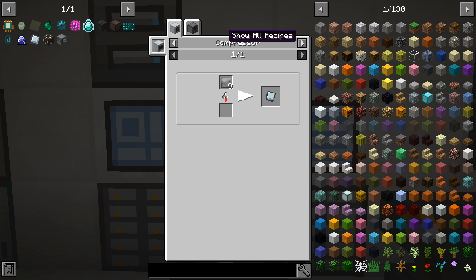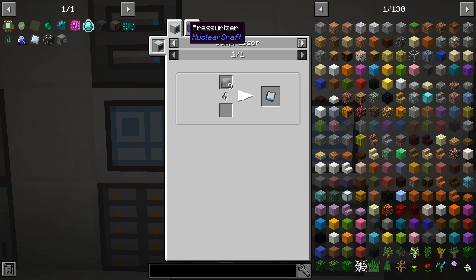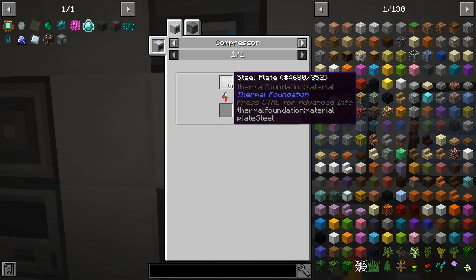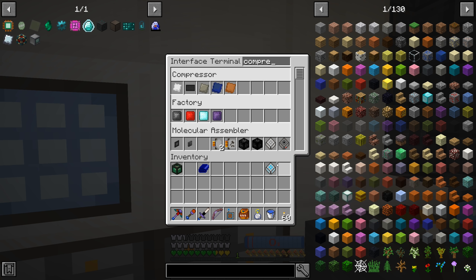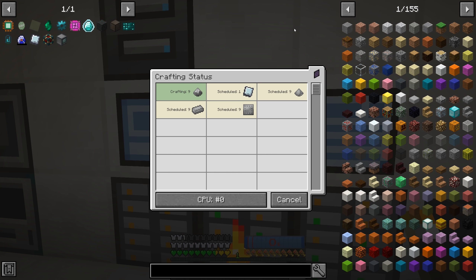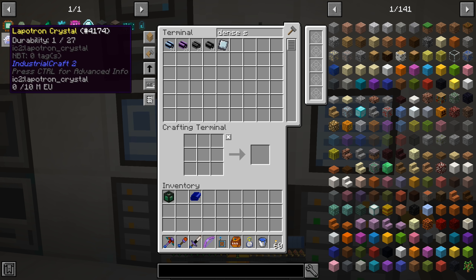We want the processing pattern once again - we already have recipes for steel plates so we should be able to do this. Compressor - like so. If I do a dense steel plate it should be able to craft that up just fine. We are kind of low on steel so we have to start all the way from the beginning and process all of that, but there we go - dense steel plate, let's knock that one off the list.